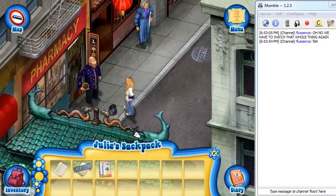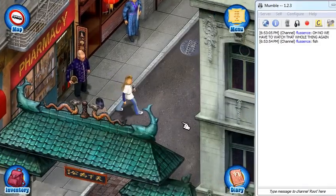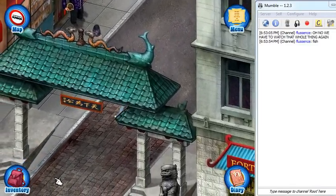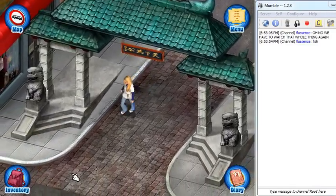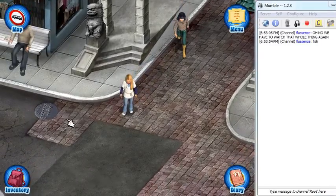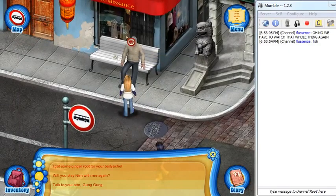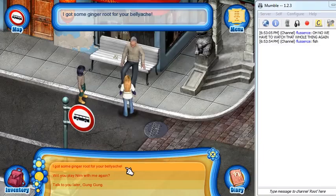You are the worst pharmacist in the entire world. The real pharmacist is going to come back and it's going to be like, so, did anyone buy anything while I was gone? And I just gave her some ginger root for free. I got some ginger root for your belly ache, Gung-Gung.